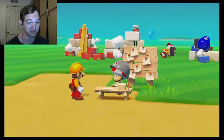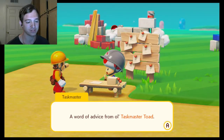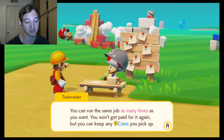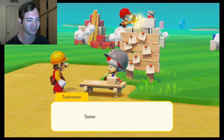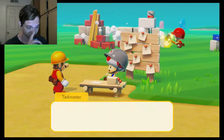Got three new jobs! Got some jobs for you. Word of advice from old Task Maker Toad: you can run the same job as many times as you want, but you won't get paid for it again — you can keep any coins you pick up though. Now back to work! Some new jobs just came in. Alright, let's do this one — On/Off Switch.